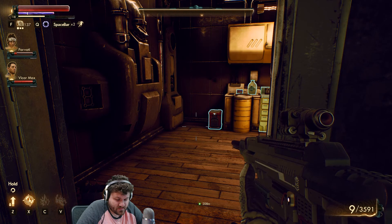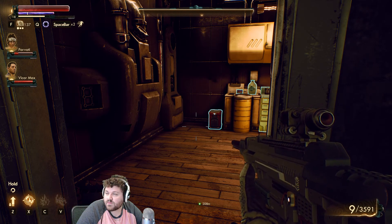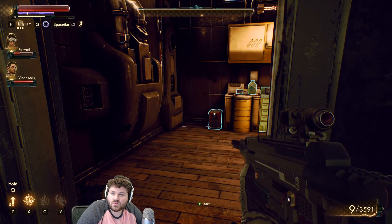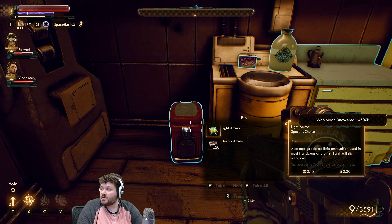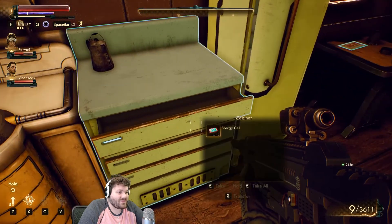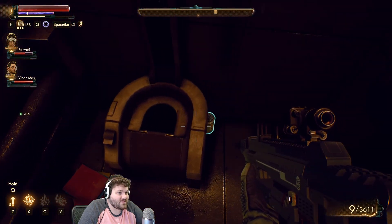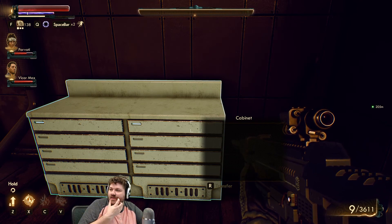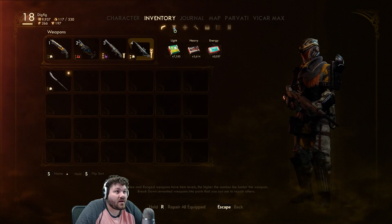Does anyone here watch - I cannot believe I forgot their names - Vivala Dirt? I think it is. One of their recent videos is about quick saving too frequently, and the guy falls off a cliff and quick saves it right as he's about to fall. He gets stuck in an infinite falling loop with no way to fix it because he quick saved too much. That's the only time quick saves are really bad for you. It's a really funny skit - definitely worth checking out if you guys like comedy and video games. Vivala Dirt, YouTube channel - these guys are hilarious.